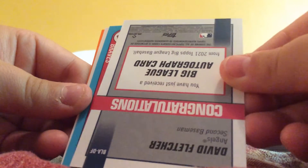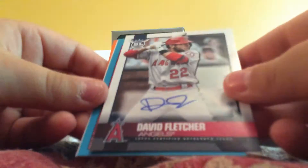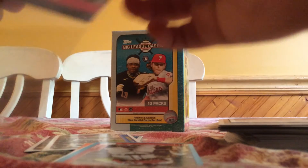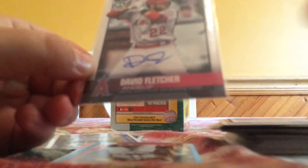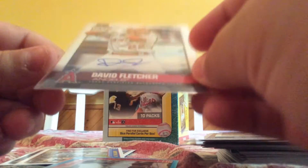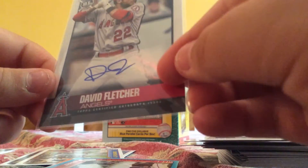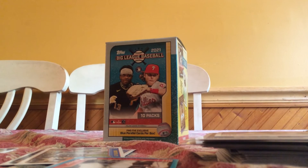We have an autograph of David Fletcher! Oh my God! We just pulled a veteran autograph of David Fletcher! Let's go! An autograph - that was so unexpected! Oh my God, what a pack! David Fletcher, rookie Otto. And we still got a blue and an orange in this pack too.